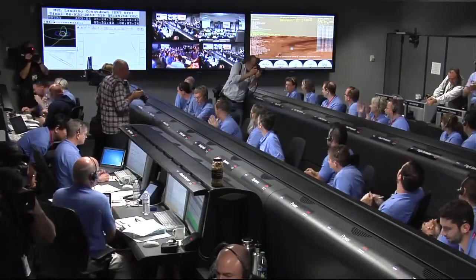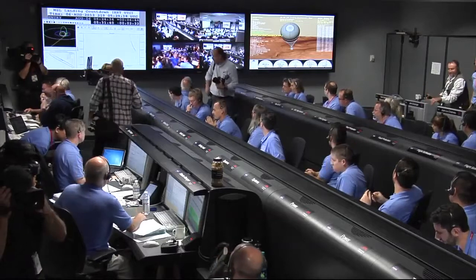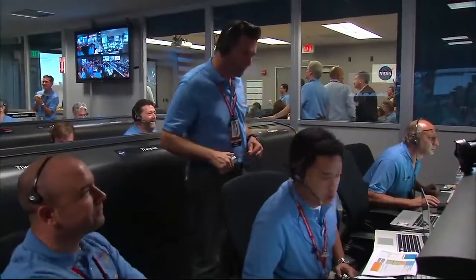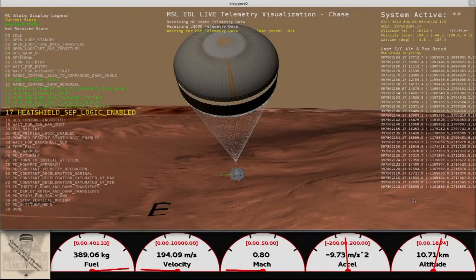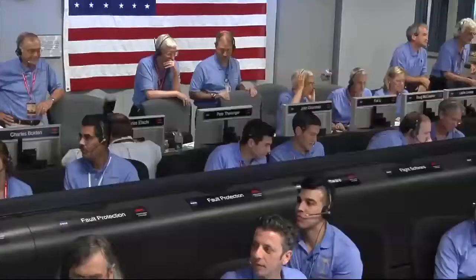Parachute deploy. Parachute. Thrusters have been re-enabled. We will control our attitude on chute. We are decelerating. Wrist mode under parachute. We are at 150 meters per second.